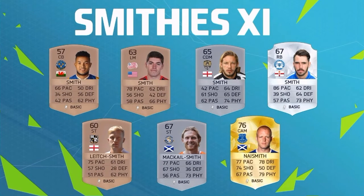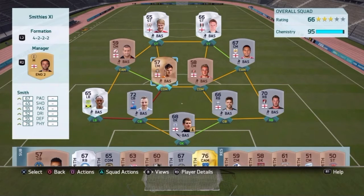We'll have a quick look at some of the bench players. We've got our Smiths up top and our Smith Pluses down the bottom, and hopefully we'll be able to get them all involved. I'm sure Naismith will be a big part of the series — the only gold Smith player. So here's how it looks: 4-2-2-2, and let's just get right into the first game and see how we can go in Division 10.